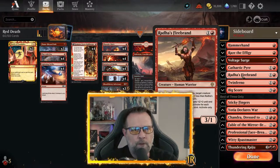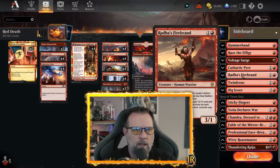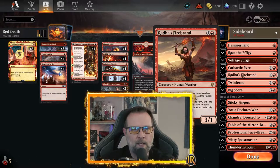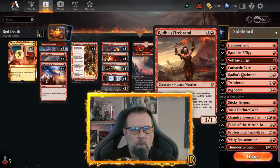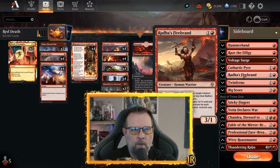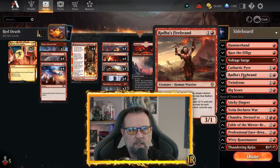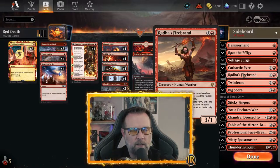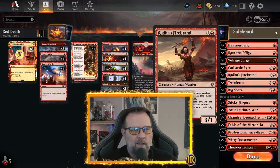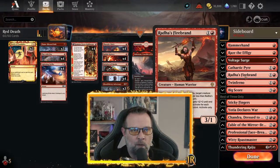Rata's Firebrand is a two-drop 3-1 — whenever it attacks, target creature the defending player controls with power less than Rata's Firebrand's power can't block this turn. This is a real possibility, but it doesn't have haste and that's where we've got the problem. However, if we had Rabbit Battery and could reconfigure it onto Rata's Firebrand to give it haste, that's a possibility. Or we could switch out Bloodthirsty Adversary and put Rata's Firebrand in there and leave Storm Seeker in. But if you drop Rata's Firebrand and don't have a Storm Seeker on the field, it just sits there for a turn and that one toughness leaves it weak to everything — plus it falls to Cut Down real easy.